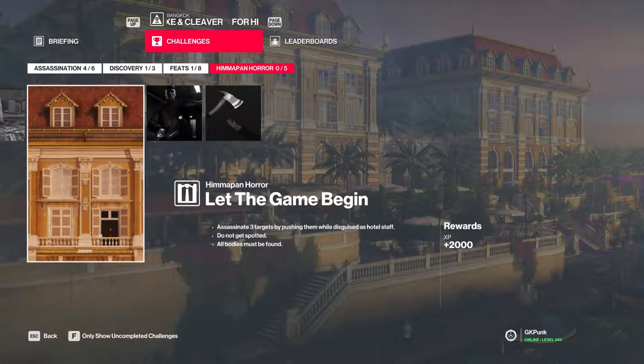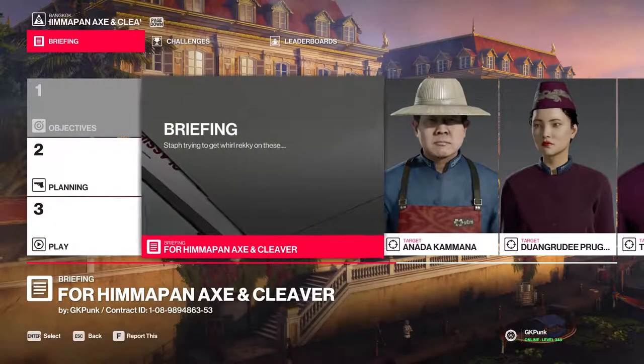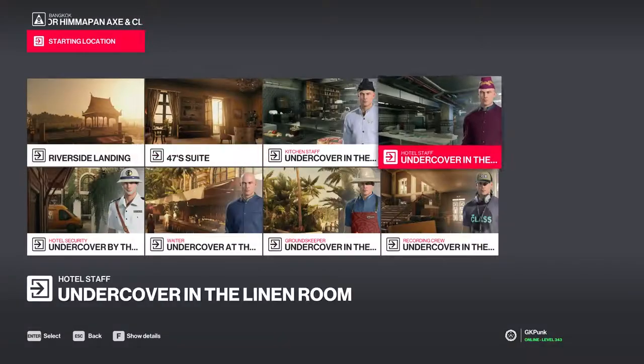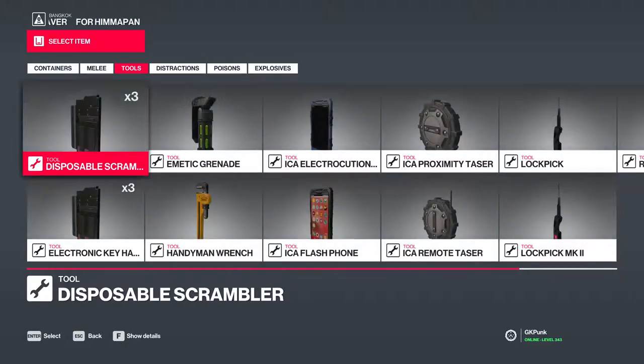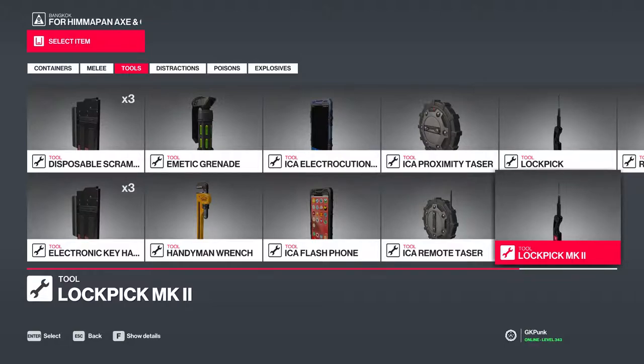'Let the Game Begin' is pushing three targets, their bodies must be found, and you can't get spotted. The main challenge is 'Redrum' — complete the four challenges and you get the antique lethal syringe. I made a couple of contracts to accomplish this. I'm starting here undercover, disguised as hotel staff. If you don't have this disguise, there's a solution because there are a million hotel staff in here, so it's very easy.